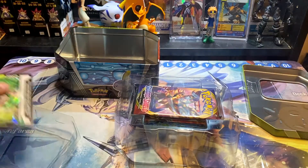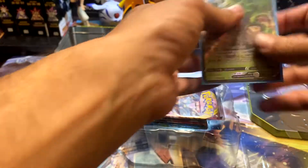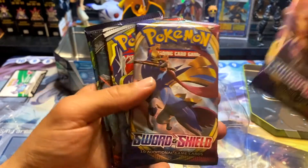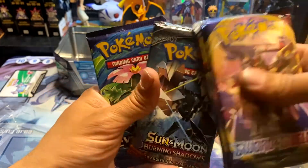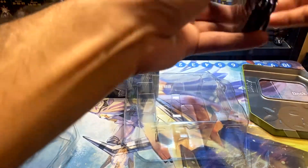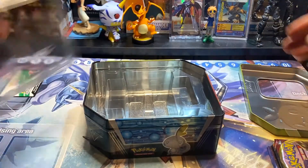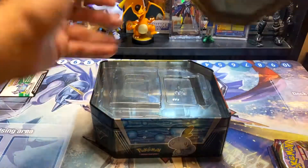Alright, grab a sleeve for him, pop him in there. And we've got ourselves five booster packs: a Sword and Shield booster pack, another Sword and Shield, Sun and Moon Cosmic Eclipse, Sun and Moon Burning Shadows, and an XY Evolutions. I was really hoping to find some more XY Evolutions but they're really expensive.